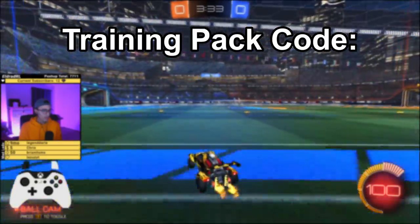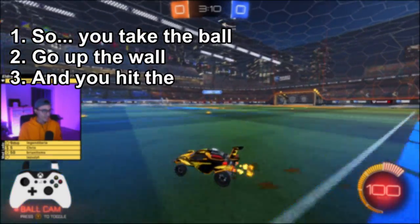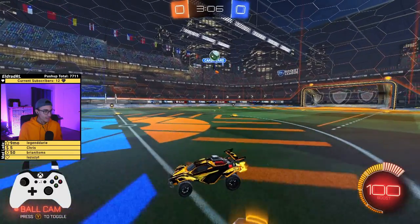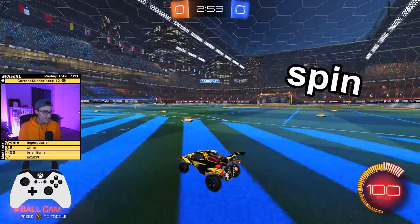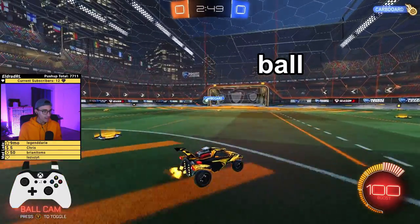Okay so it's flip reset — you go up the wall. Here's the training pack code, it's called free play. So you take the ball, you go up the wall, and you hit the ball halfway up the wall and you like spin at it and you hit the ball, and then you like flip and miss the musty flick because you're definitely good at the game.